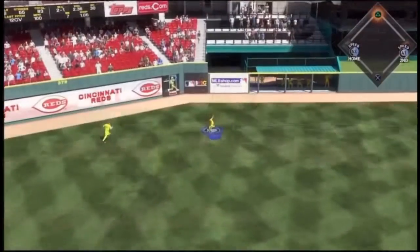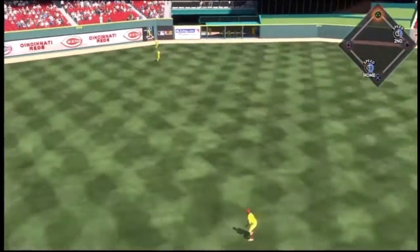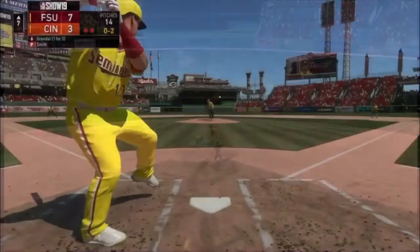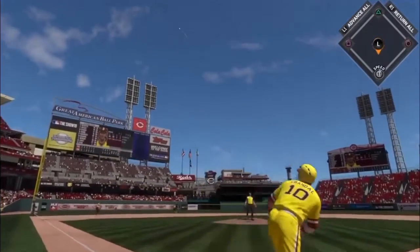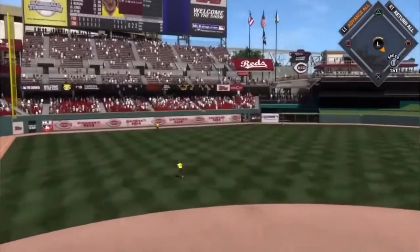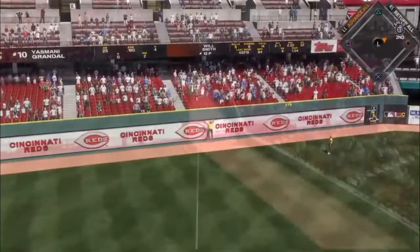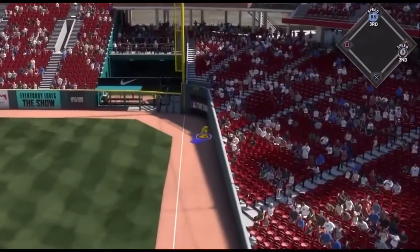Is a wave and a miss. Finds the outfield grass for a base hit. The throw into second. The tag and they're not getting him. There's a swing and he sends the ball high in the air into left field. Racing back the left fielder. And a drive, fair ball down the line.